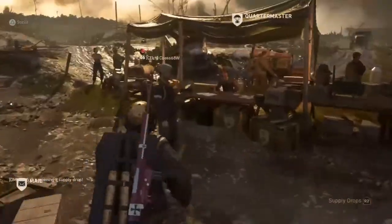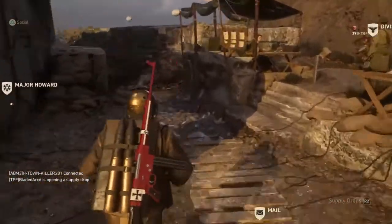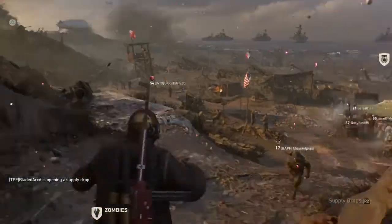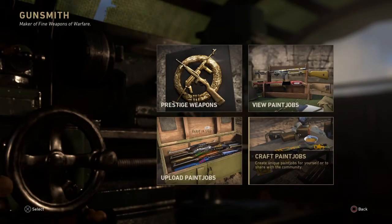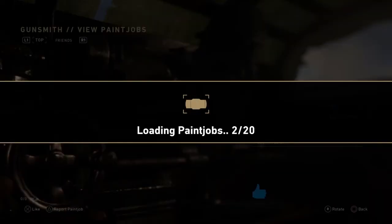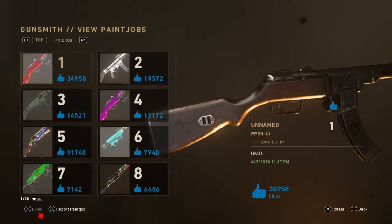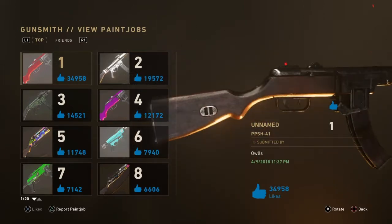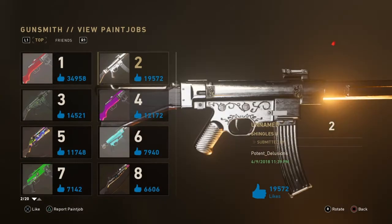The Paint Shop is live - let me go to it real quick. See, everybody's at the Paint Shop. You can upload your paint jobs, craft paint jobs, and view paint jobs. It's kind of like the emblem editor. Most of the camos I've seen on here aren't great, I'm not gonna lie. It doesn't seem like a very good system - kind of like Black Ops 3 where it doesn't even cover the whole gun. The camos aren't even loading up.